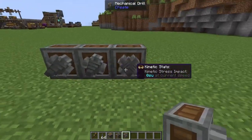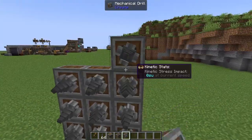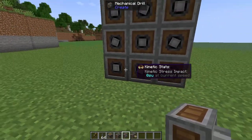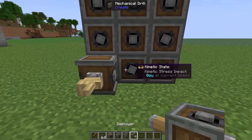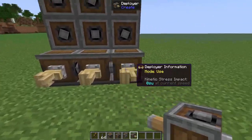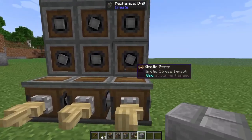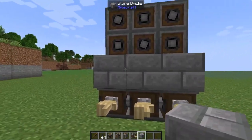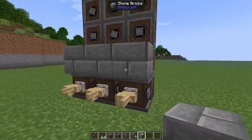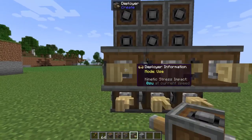We're going to build three of our mechanical drills out and build this up to four layers, making sure they are all facing forward. Then around the back of these bottom mechanical drills we're going to put down three deployers. We'll worry about setting the filters a little bit later — for now we just want to make sure everything goes together correctly. On top of these deployers we're going to pop down some blocks that we'll be using as our building block. It can be any block you want; we're just going to go for some stone bricks.